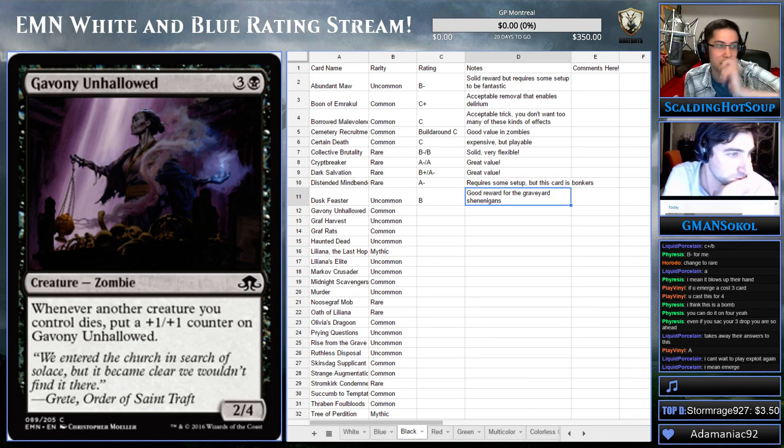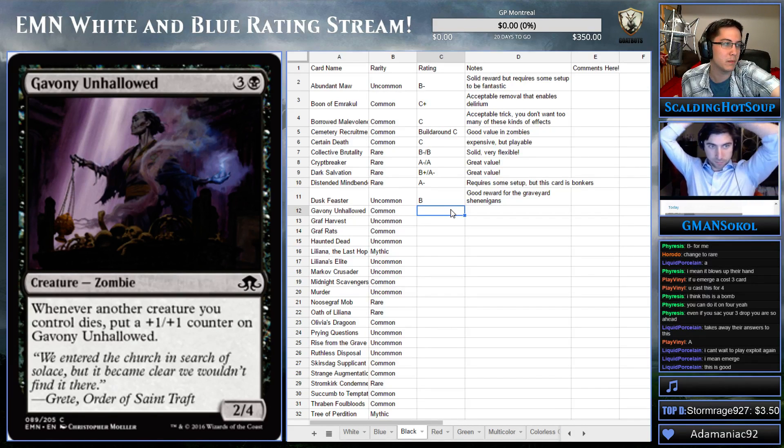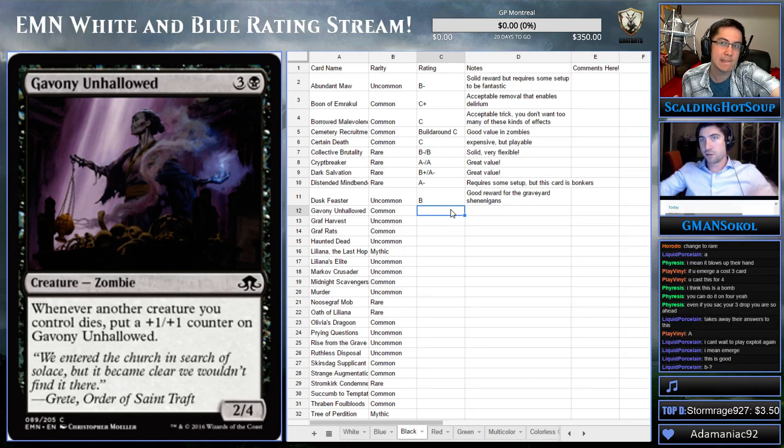Gavany Unhallowed — back to commons. Whenever another creature you control dies, put a plus one, plus one counter on it, and it's a 2/4 for four mana. If you get one plus one, plus one counter on it, it's suddenly pretty good. You only need one creature to die for this to be a 3/5 for four mana, which is very nice. And it's a zombie. I think this is a B-minus to B — think about how many 2/4s you played in the last set; those were B-minuses, and this is better.